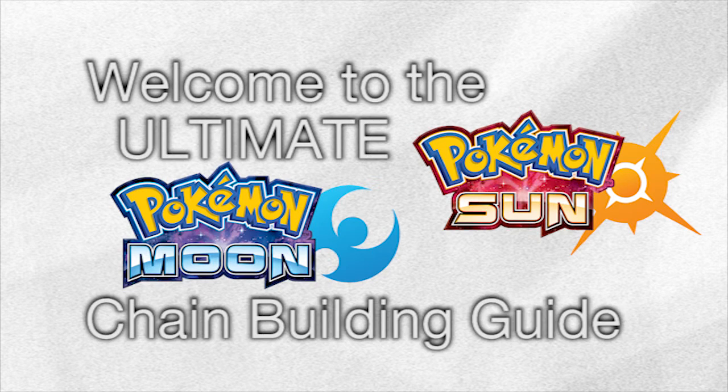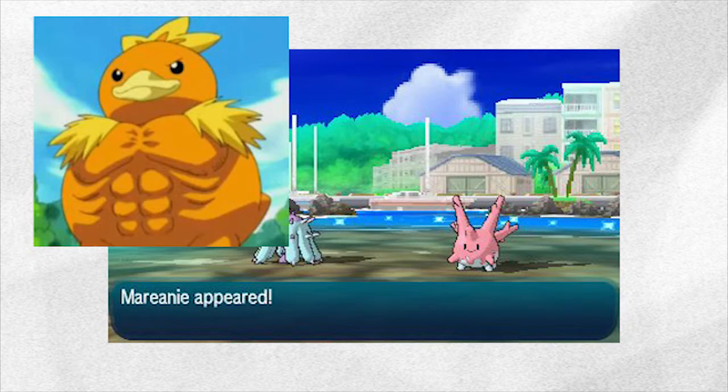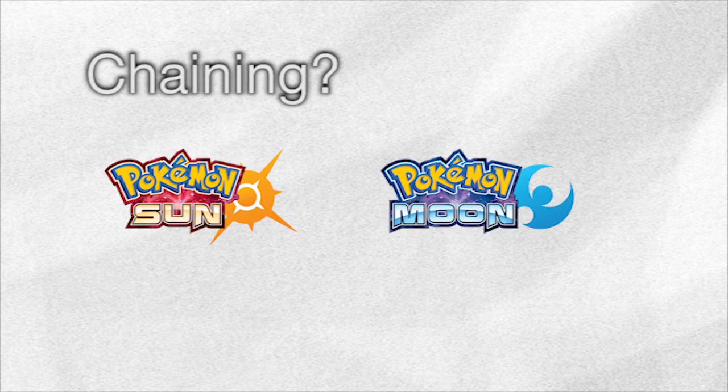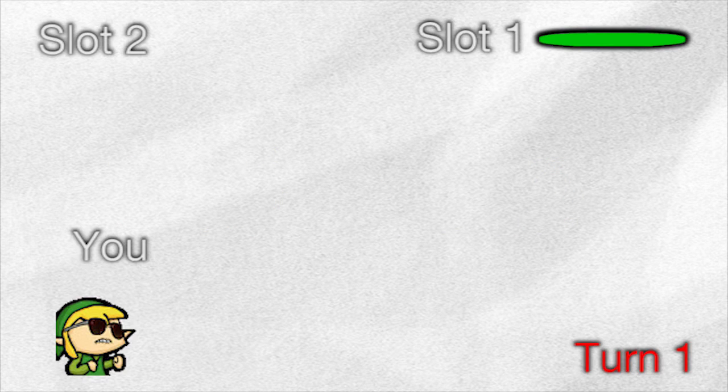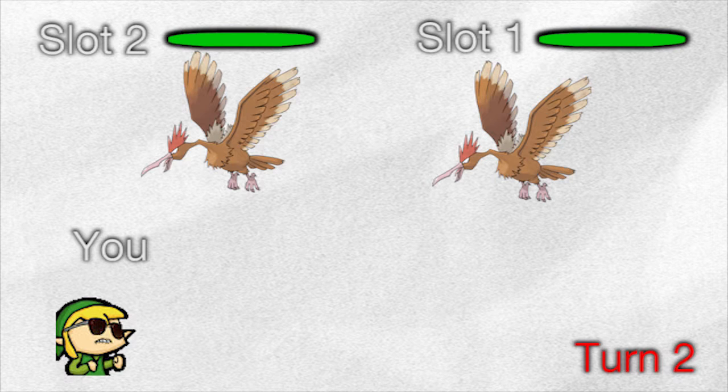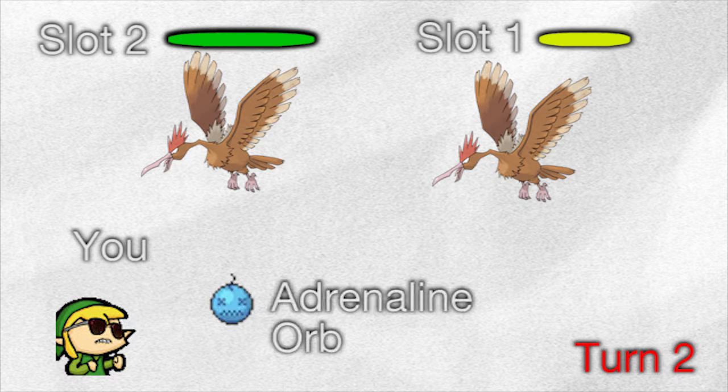Welcome to the ultimate Sun and Moon Pokemon building guide that will make chaining for high IV Pokemon and shinies 1000 times easier, but still just as mind numbing as normal. If you don't know what chaining Pokemon in Sun and Moon is, here's a quick breakdown. You go into a battle with a Pokemon, and after each turn the opposing Pokemon has a chance to call an SOS Pokemon into battle. The odds of this increase as the opponent Pokemon loses health and if an Adrenaline Orb is used.